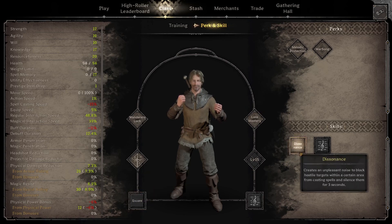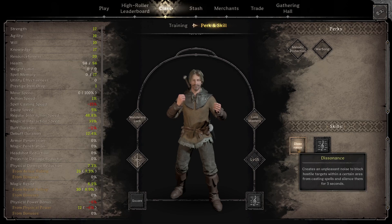Dissonance is basically just a silence — it stops people from casting spells for three seconds. This could be useful against wizards, clerics, and skeleton mages. It's more useful in team games than Goblin Caves solos because you'll run into more casters. You hear someone buffing, give them a quick silence. It's only three seconds, so not the most powerful, but helpful in a quick fight. I haven't tested it yet, but it might even silence fighter abilities like Second Wind. I think Dissonance is the better skill to take overall; Encore is good for new players.